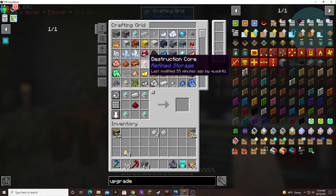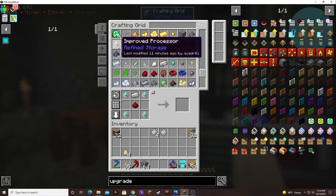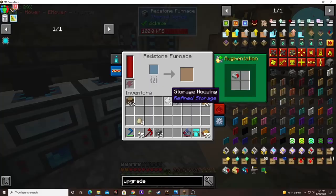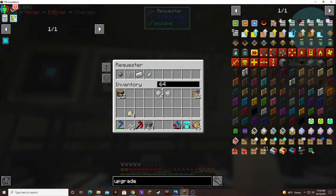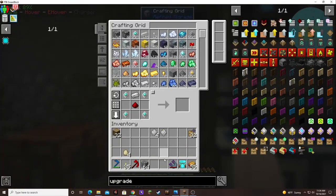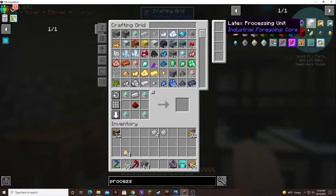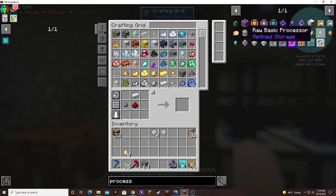I wonder why it hasn't started doing the destruction cores. It must just be busy making silicon, or usually it says something is missing. Oh, it might be the binding again. Yep, it's missing the binding. But I told it to keep 64.